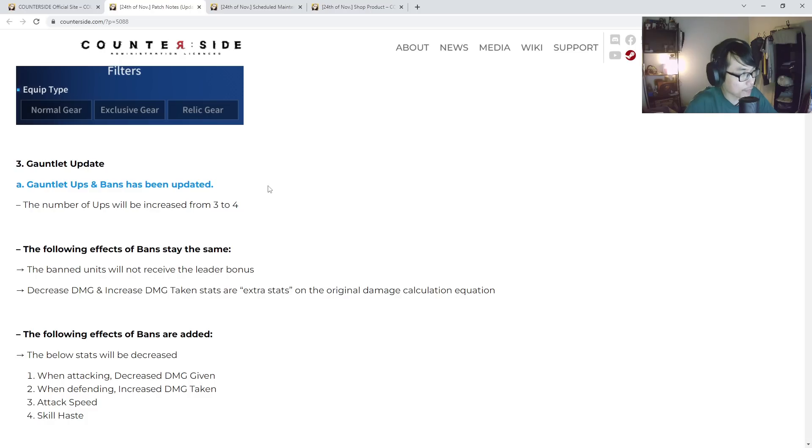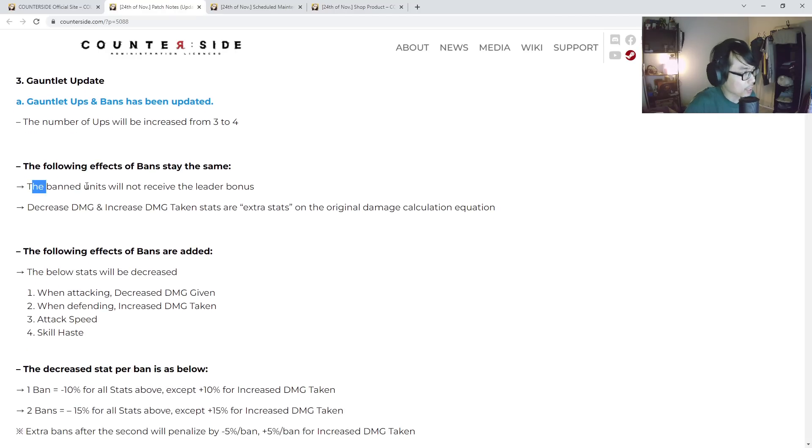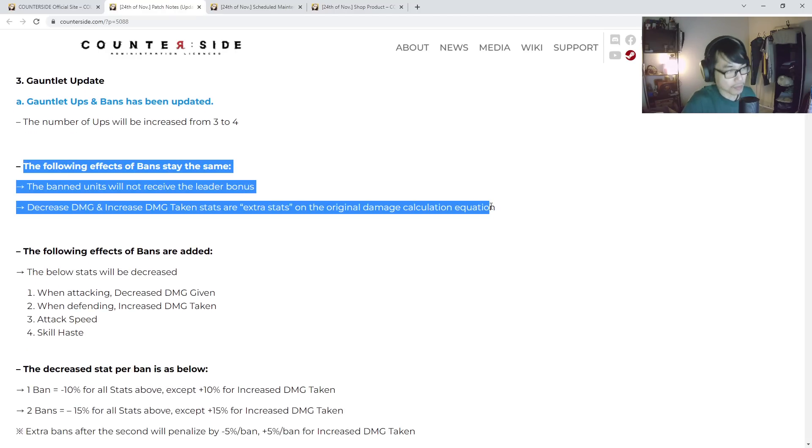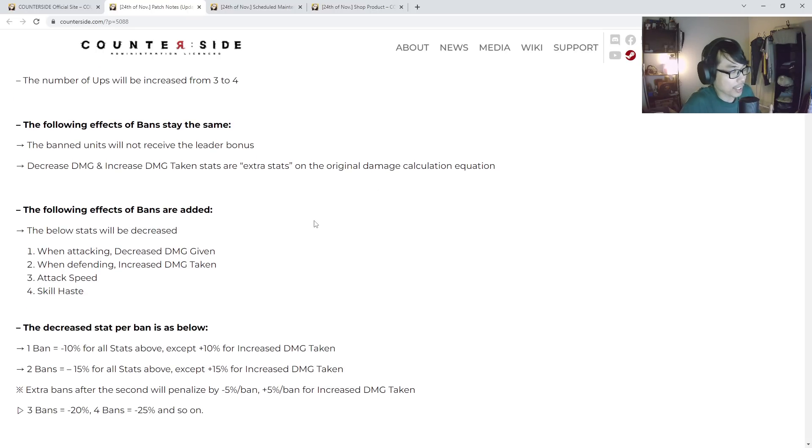Gauntlet ups and bands have been updated. If you guys are not aware, C server just had this. For up units, now we have four units as opposed to three. And then bands is gonna get nerfed even more — decreased damage given, increased damage taken. These are extra stats on the original damage calculation equation, and the band units will not receive the leader bonus as well. So now band units get punished even more.